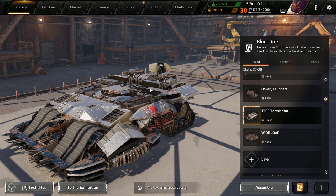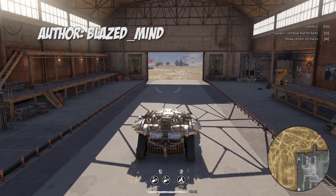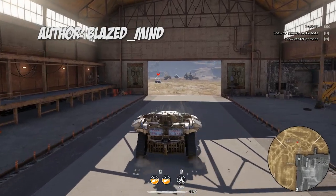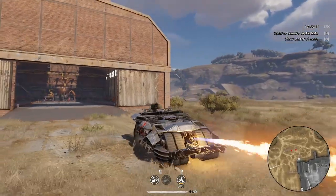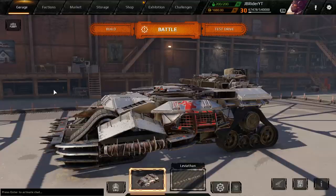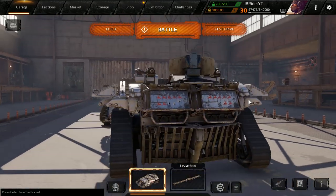It's called the T-800 Terminator, so I'll have the name up somewhere at some point. Let's check it out real quick. We got shotguns that can shoot pretty long, and then when they're overheated, we can burn them a little bit. Very nice. And it has four tracks in the front for armor and two in the back.